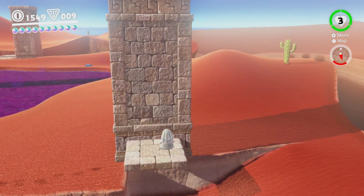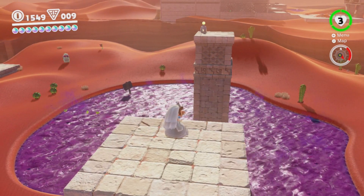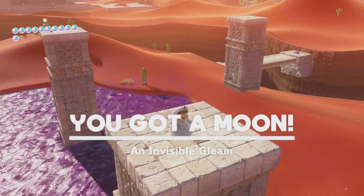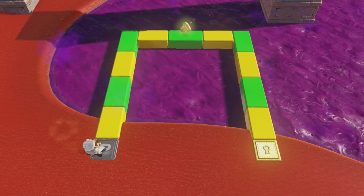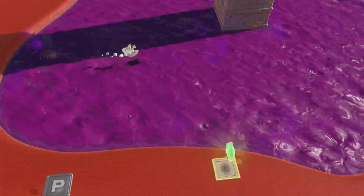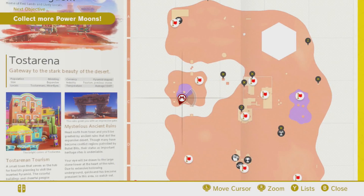And once again we have to be on the lookout for money. There's a P-switch there — it's rumbling. Yep, that simple. Visible gleam — simple enough. What did this P-switch do? Sand Kingdom timer challenge too — okay, I think that's both of the timer challenges, then.